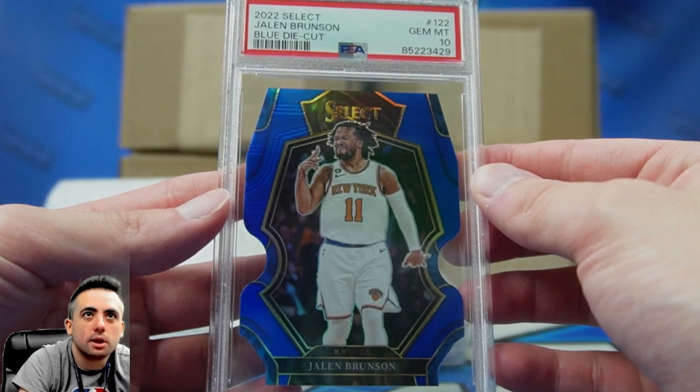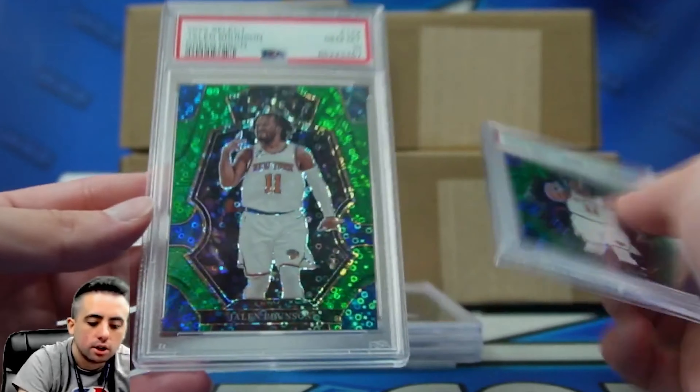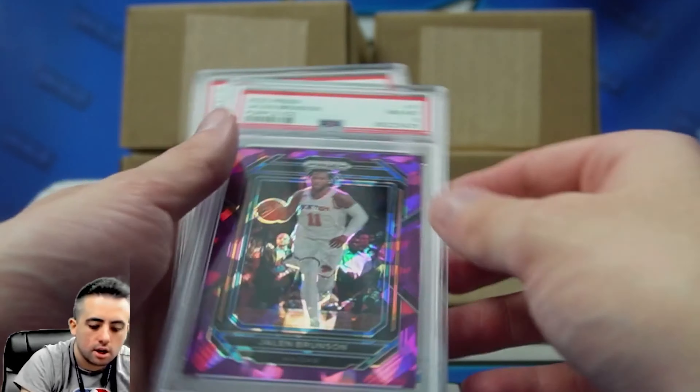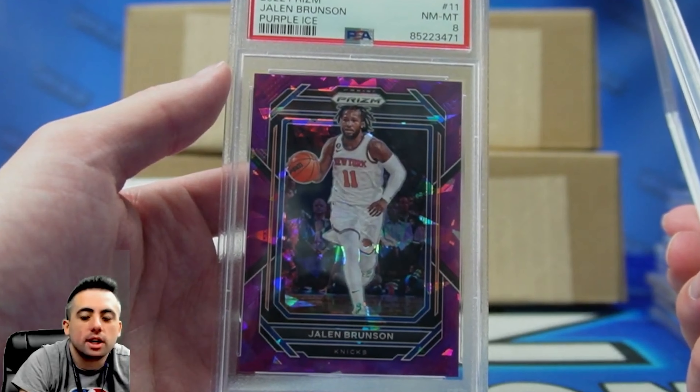10 on the blue die cut. 10 on the green. Two greens — got a 10. Three 10s on the greens. Purple ice got an eight. And this purple ice got an eight.